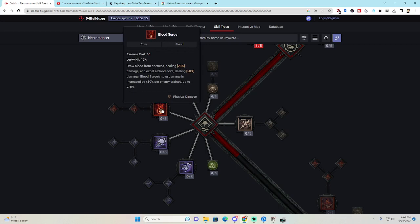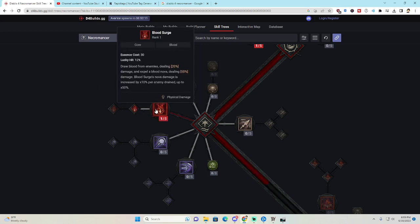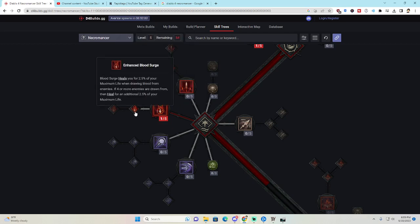Then we grab Blood Surge. Blood Surge draws blood from nearby enemies dealing 20% damage, then makes a Blood Nova. Its damage is increased by 10% per enemy drained, up to 50%, which makes AOE even harder. Blood Surge also heals you for your maximum life when drawing blood from enemies, and if four or more enemies are drained, you heal for an additional 2.5%, which is amazing.